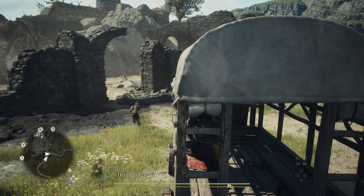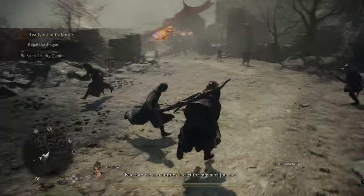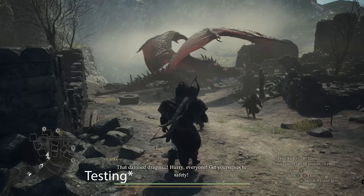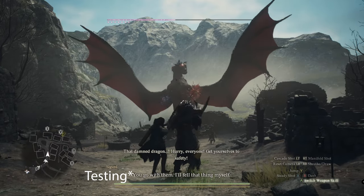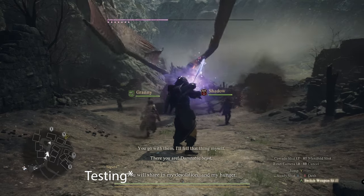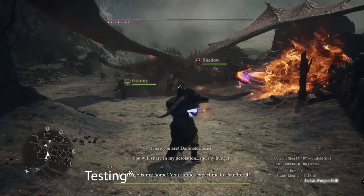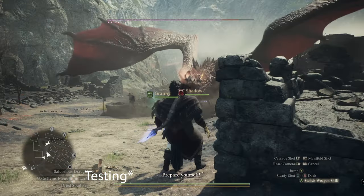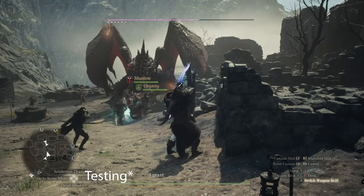The second method is dealing enough damage by hitting all the sacks on the dragon as quickly as possible. This will give a chance for the Dead Ringer to drop. Keep in mind your pawns may pick it up, so check their inventory. You do not have to kill the dragon — you just need to hit the blisters and get damage on the wings, as hitting the wings apparently helps trigger the drop. If it doesn't work the first few times, keep trying and reload your save.